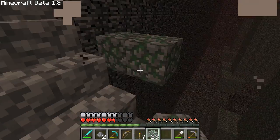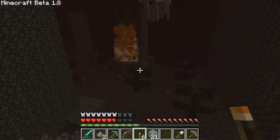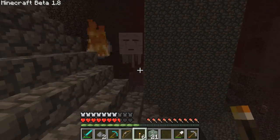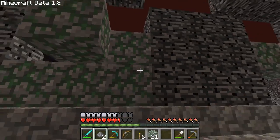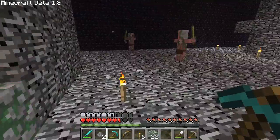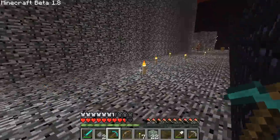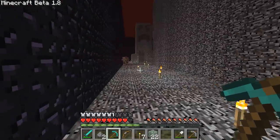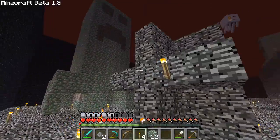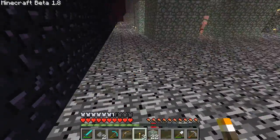Dang it, some part of this should start working sometime soon. Okay, we've got too many Ghasts in here. This situation might not be salvageable right now. Let's go ahead and find our way out of here — we're going, we're going. Everything is fine, nothing is wrong. I might need to just come back with more stone and try this area again in a different way, because this is clearly not quite working out for me. Let's just head for the exit and do the best we can.